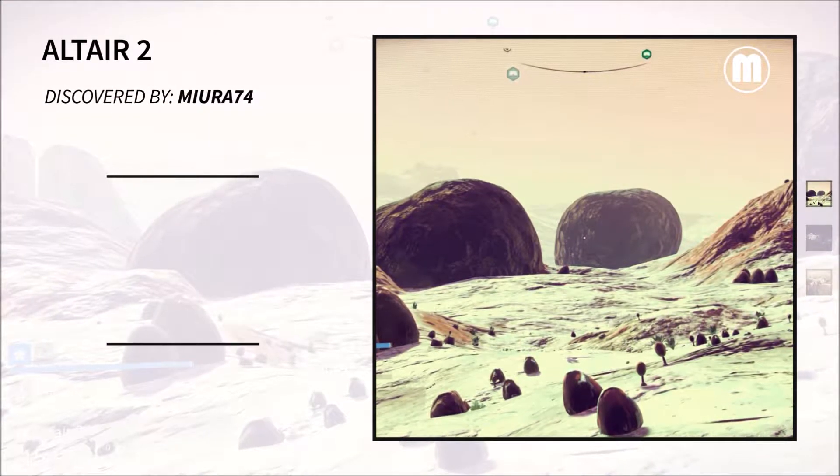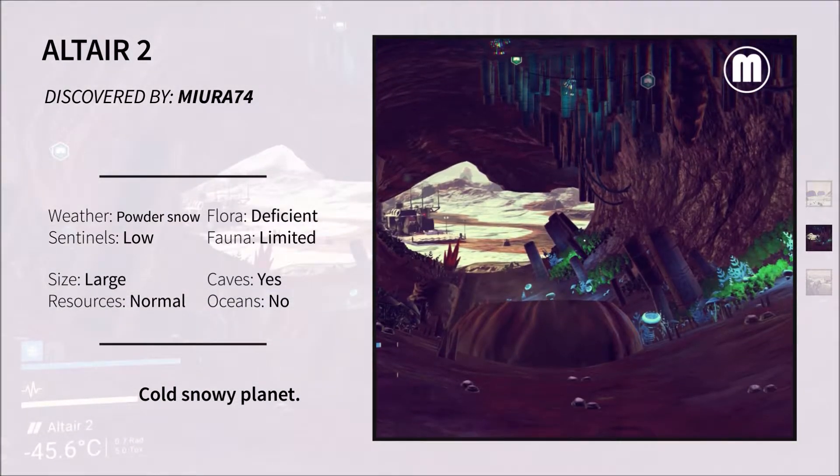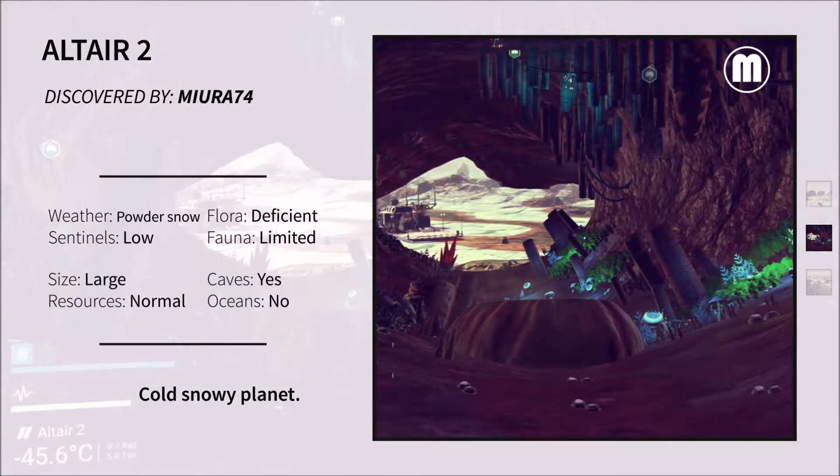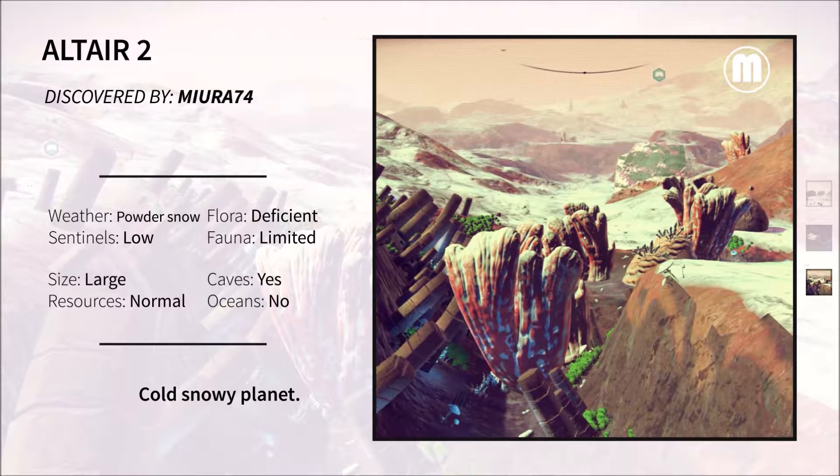And on to Altair 2. This was also another cold world. It was covered in powdered snow and it actually snowed quite a few times while I was there, but the planet itself does have quite a few caves so you can actually warm up while you're searching for lots of minerals.